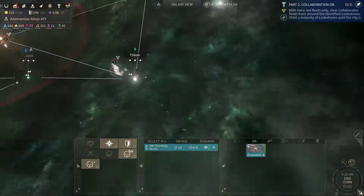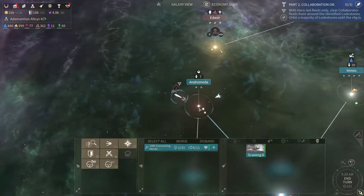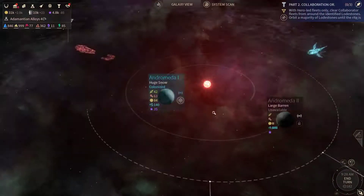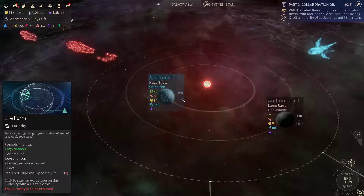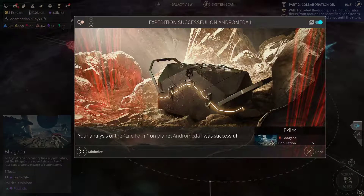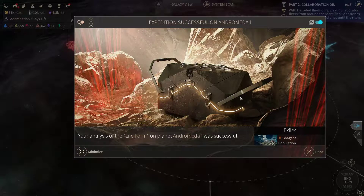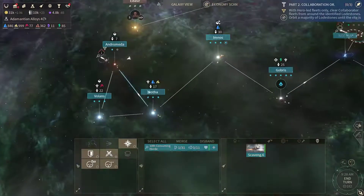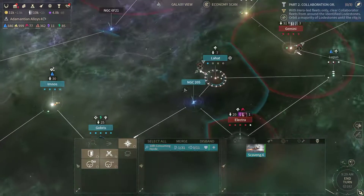It'll work for 40 turns — quite a long time. Now let's check this curiosity. A life form — a Bagaba population.